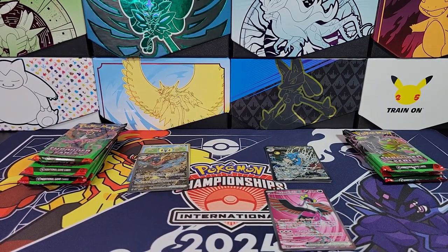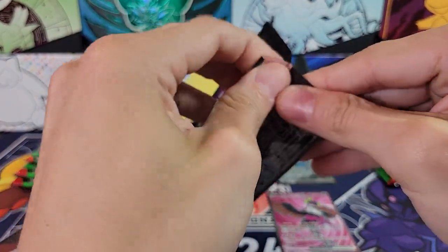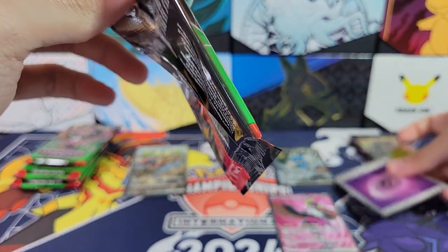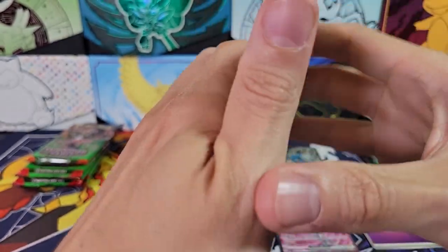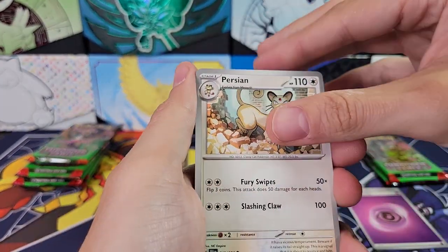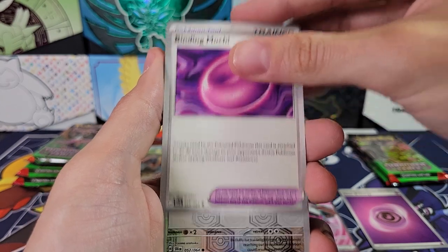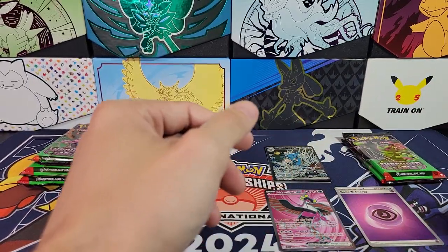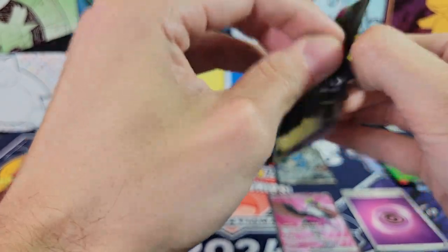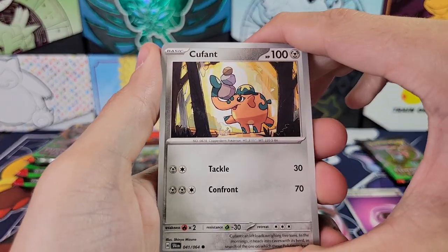Not all the energies are foil — just some packs have a foil energy. Persian, Croagunk, Stufful, Rowlet, Night Stretcher, Genesect, Binding Mochi, Reverse Stufful. I really like the reverse foiling for this set. And a Copperajah Hollow Rare. So one hit for three packs so far. Let's see what the overall hit rate is — better or worse than usual.